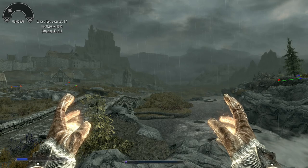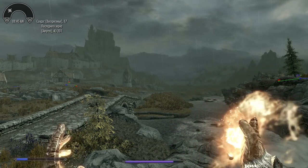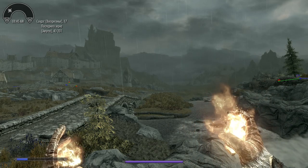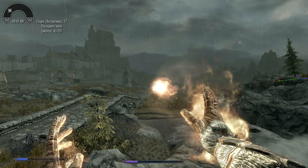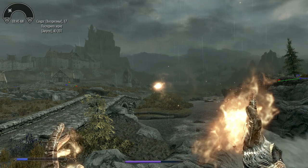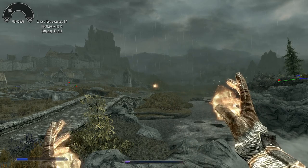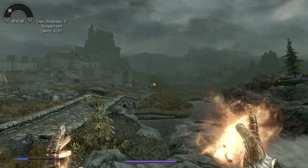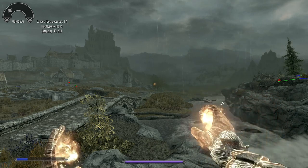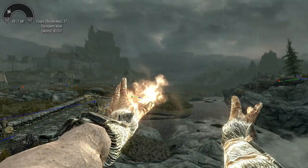Next, let's talk about the No Interrupt Cast feature. This is a bug fix feature. If you've ever tried casting multiple projectiles in succession, you may have noticed that sometimes the launch doesn't happen. This occurs when you start casting a new spell before the old one has launched. This feature fixes that issue — you can cast as quickly as you want without worrying that the projectile won't launch.